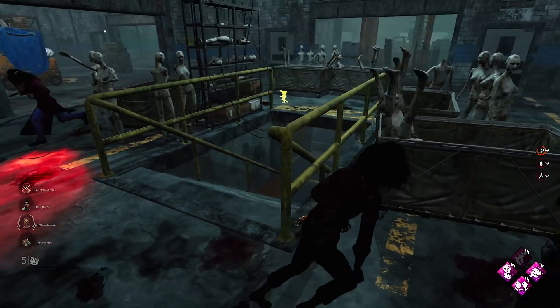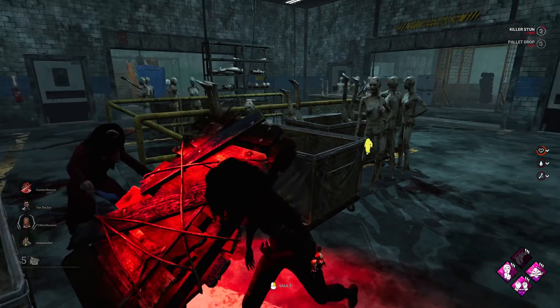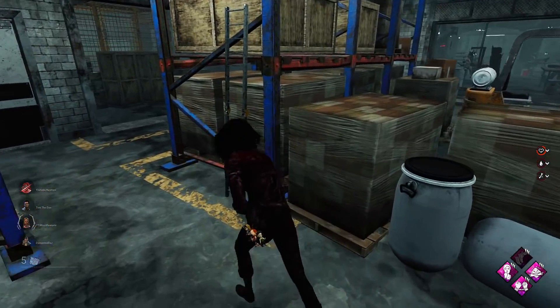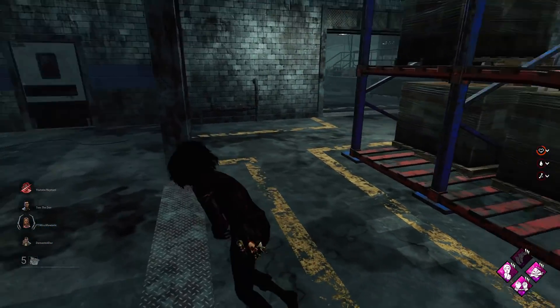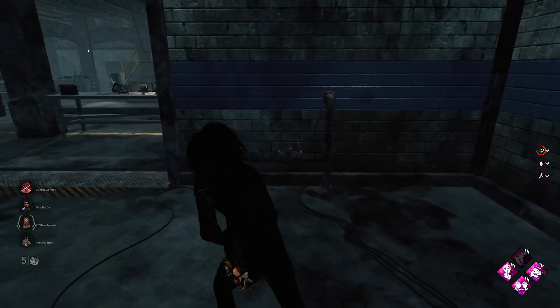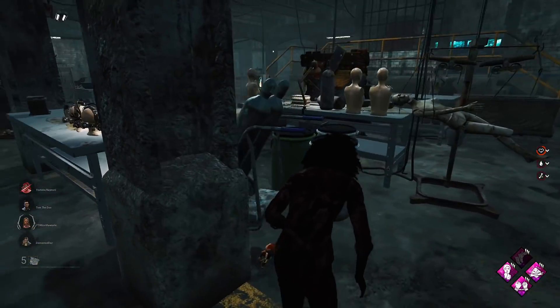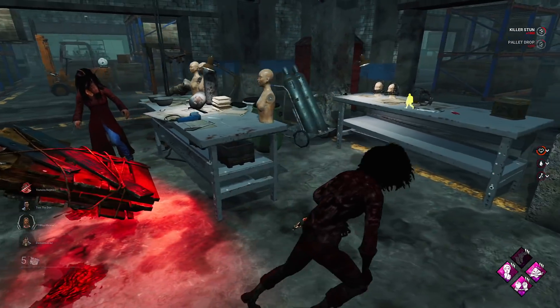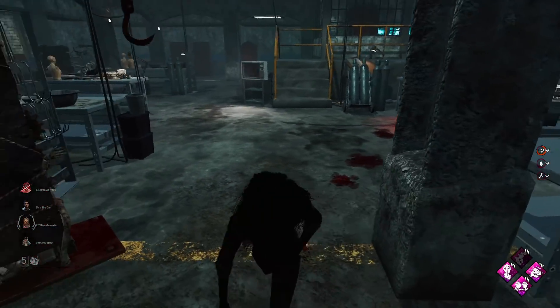Yeah she's not going down the stairs, alright we'll drop it now. Nice there we go, we got the stun as well. She's breaking it, alright we'll move away. She is still on us as well. Alright we'll take her into this room here, we have two pallets in here. Almost got stuck on that little mannequin thing there for a second.